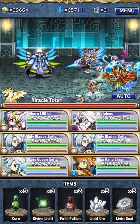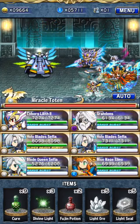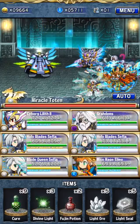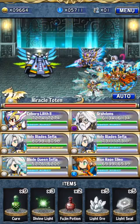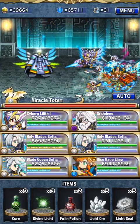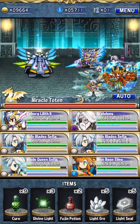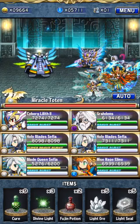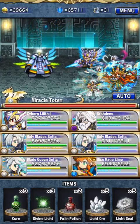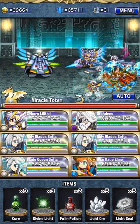Last but not least, definitely bring a Gradens friend if you can. Miracle Totem is a light attribute dungeon, so Gradens will reduce the damage by 15%. His leader skill also boosts all your stats by 20%, which helps you reach those HP and defense thresholds. It's definitely a major help.